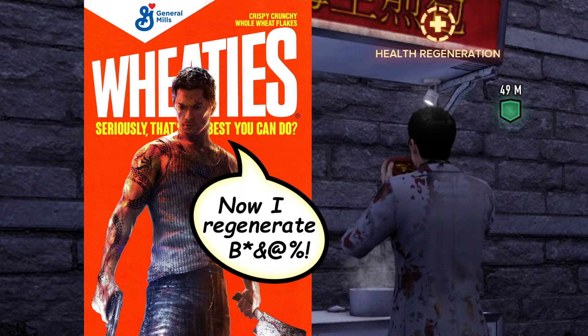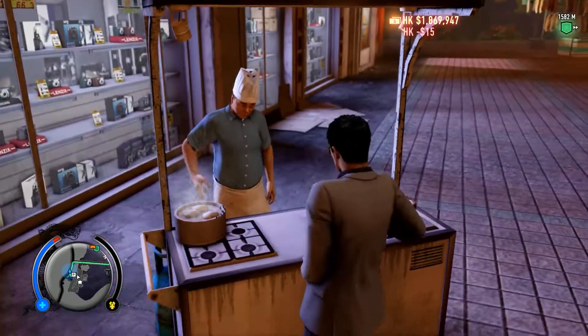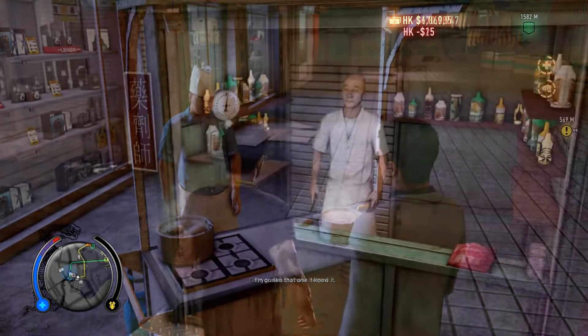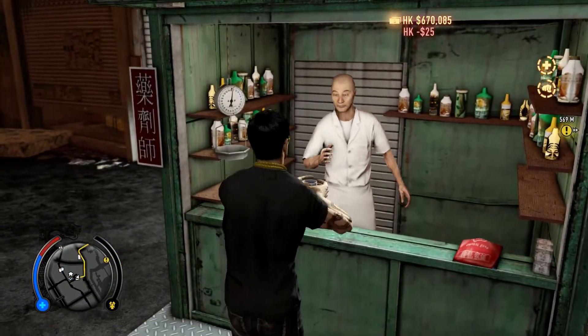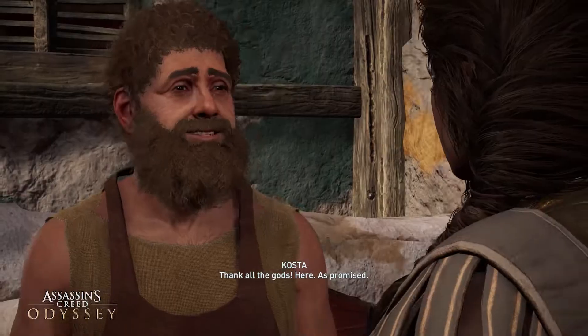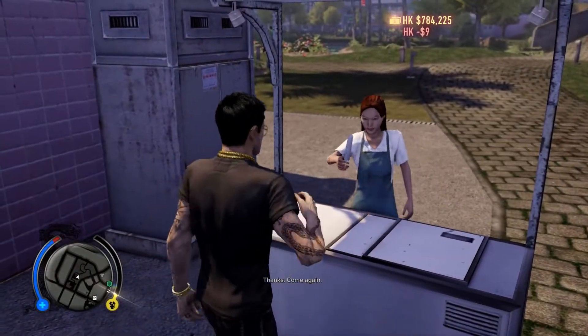In Sleeping Dogs you gotta eat your wheaties. One other observation: notice how vendors hand over food and it transfers hands. It's not smooth, but at least they bothered. It's hard to animate handoffs, which is why most games get around it by keeping the exchange out of frame. But not Sleeping Dogs. Kudos.